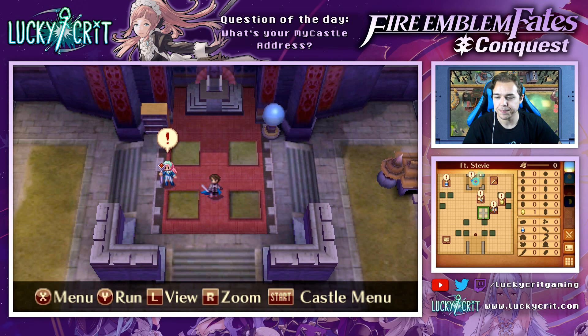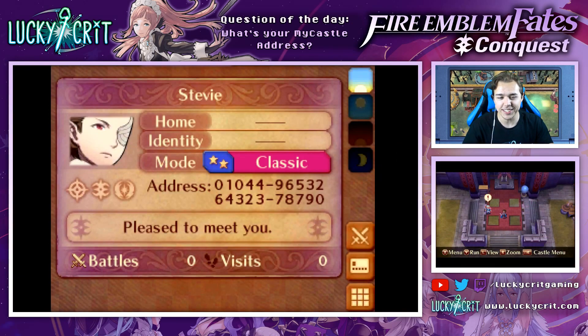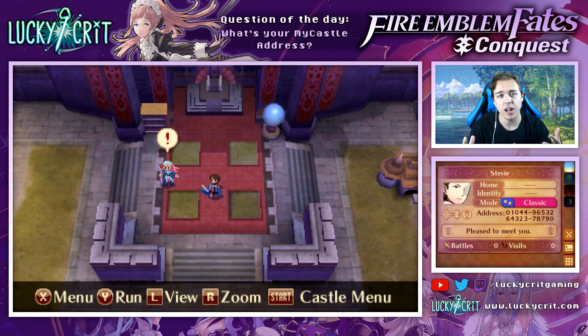If we switch to the bottom screen here, you can check out my MyCastle address. I'll also link it in the description down below if you want to check it out. Come visit, come say hello and maybe we could even collect some calling cards and battle each other online at some point. I'd also like to use this video as kind of a hub for other people, so if you'd like to post your MyCastle address please post it in the comments down below. Let us know what you've got, what skills you have on your characters, and also if it's an easy seize or not.